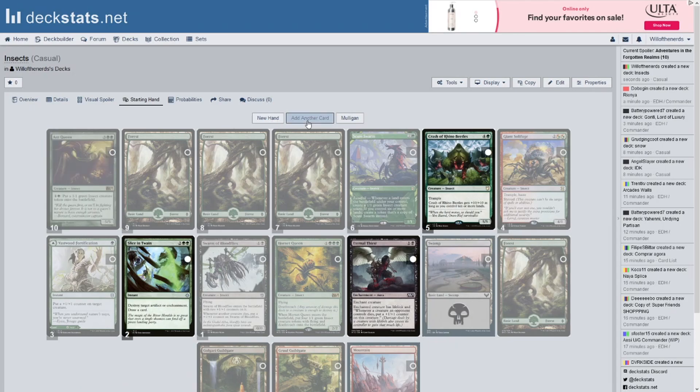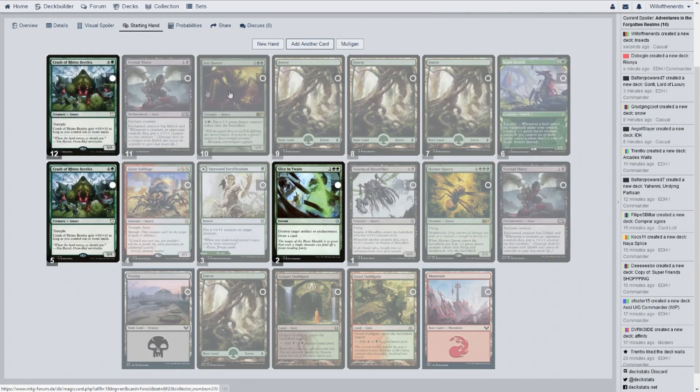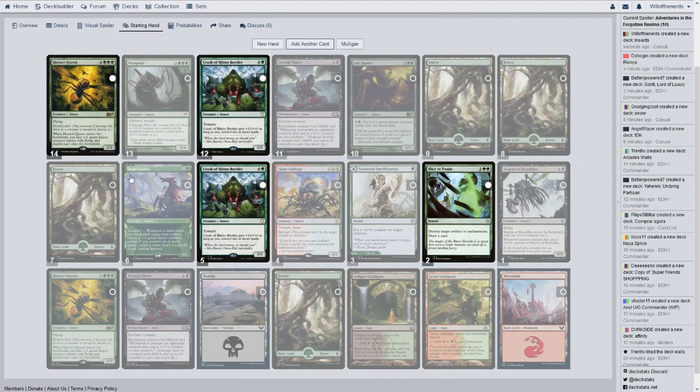Ant Queen — awesome. I'd probably play both Bond Beetles on your bigger creatures just to get those counters. We have eight mana — I'm holding these, I'm gonna keep swinging with all of my tokens. We'll play that just to get the card draw. Look at that — you got another Hornet Queen in hand. Playing Hornet Queen again, keep swinging with your tokens — you're probably doing a lot of damage at this point.